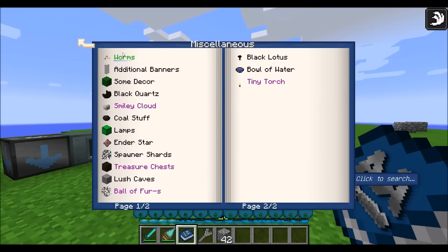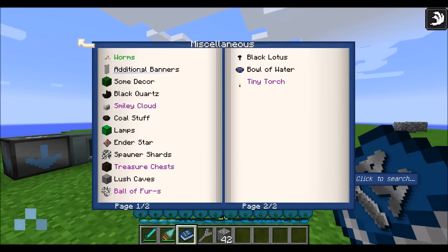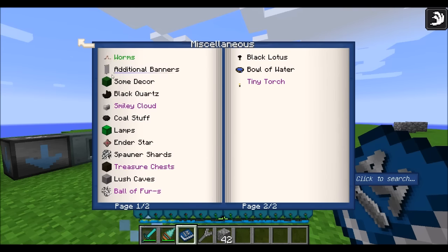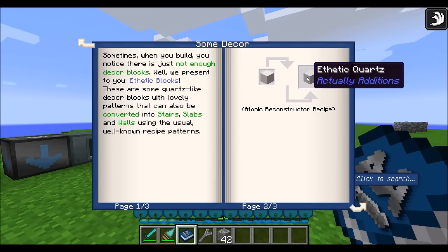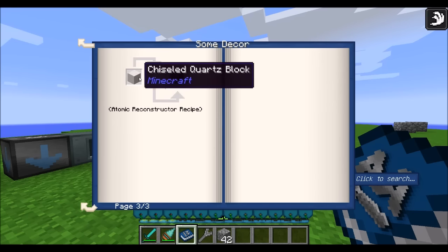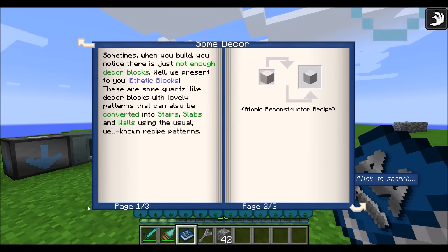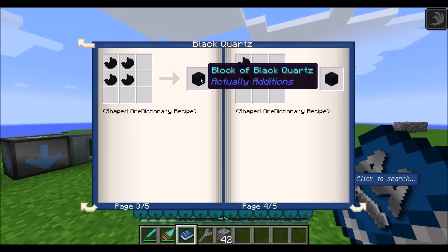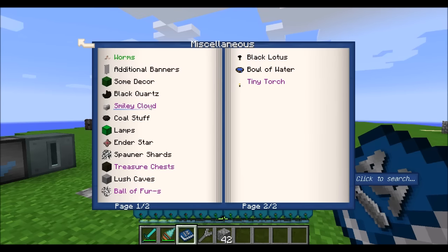Under the miscellaneous section, there are a couple of nifty little things. We already checked out worms. There are also additional banners if you like to play with banners. There are also some decorative blocks — for example, you can convert a block of quartz into aesthetic quartz, or turn chiseled quartz blocks into aesthetic green blocks. There's quartz-like stuff for stairs, slabs, and all that. Black quartz also has a block version and a pillar version for decorative use.